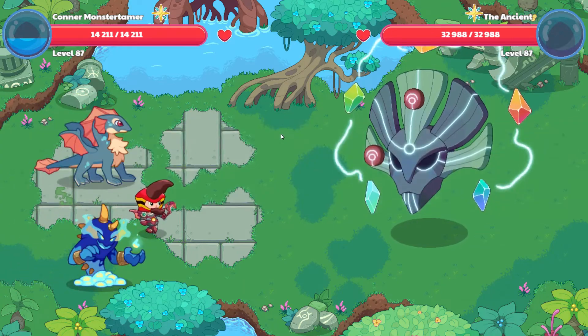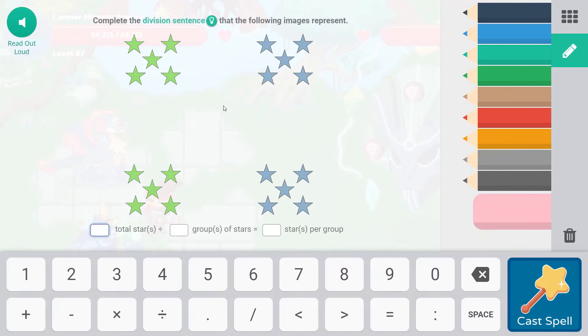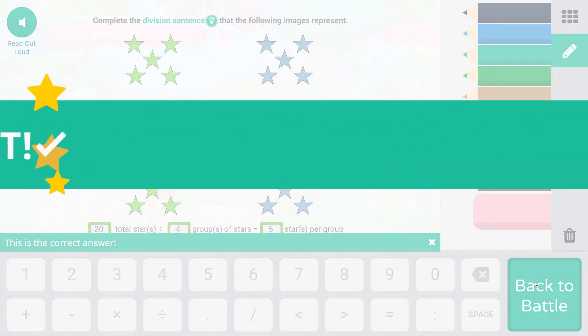Okay, 32,988 — that is just crazy. Falling Star Smash, let's start out with this. So we have the total stars divided by the group of stars. There are 20 total stars divided by the group of stars. There are four groups of stars — you can add them up: 5, 10, 15, 20. So 20 divided by four equals five stars per group.